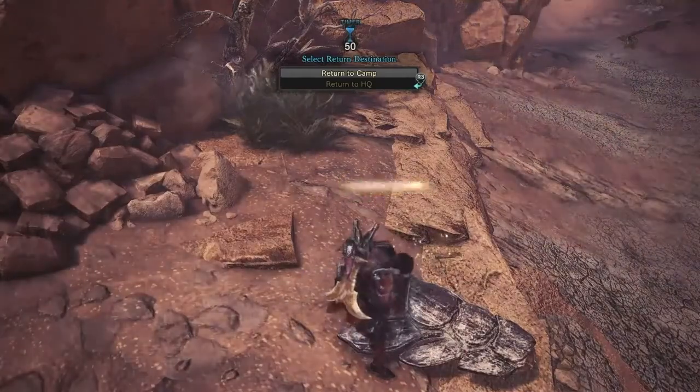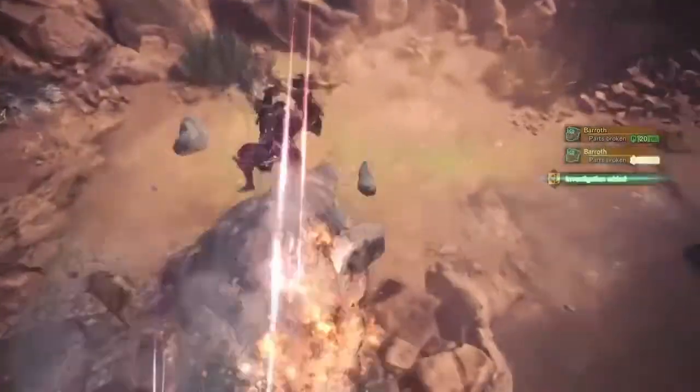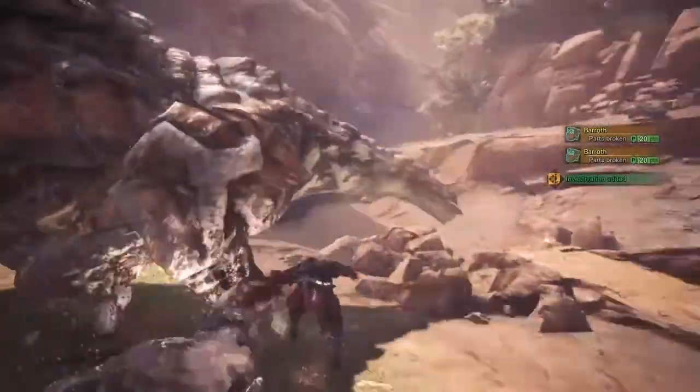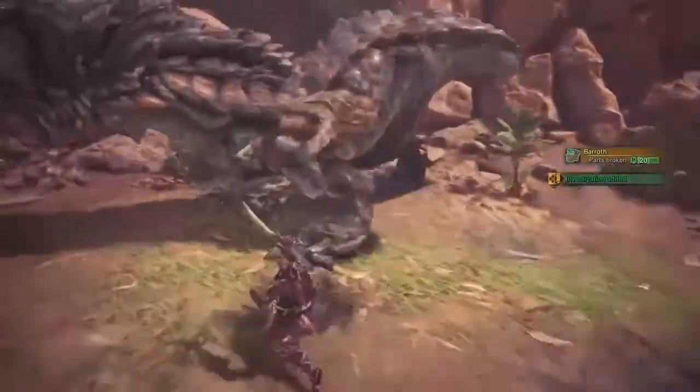The weakest part of the Barroth's body is its hands and underbelly. During a fight, center yourself around the legs and attack while evading its head and tail. It'll fall over in no time.